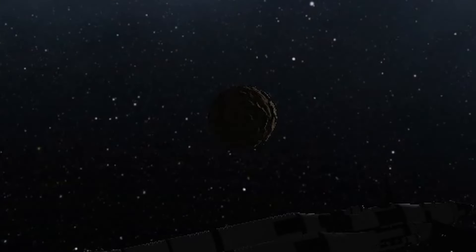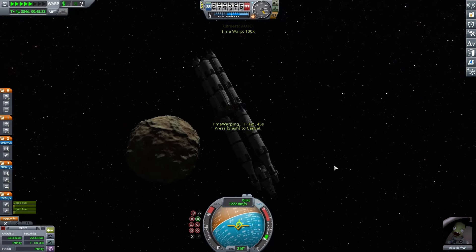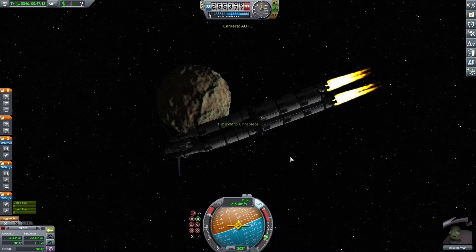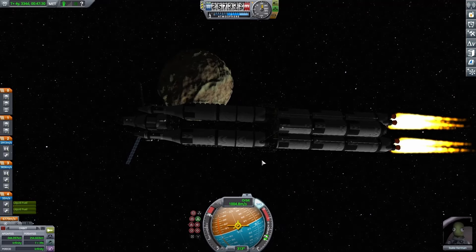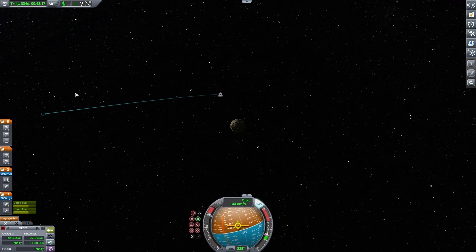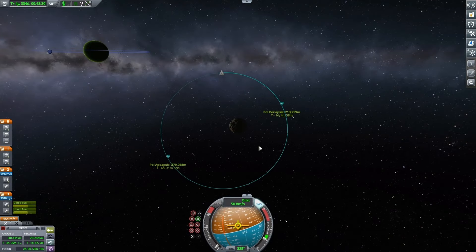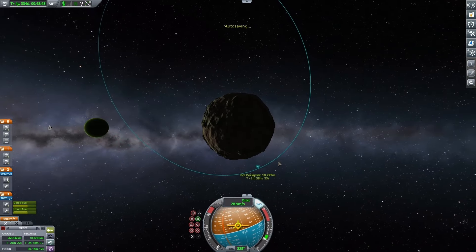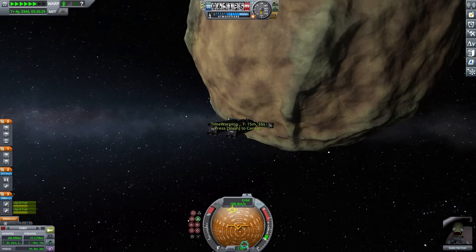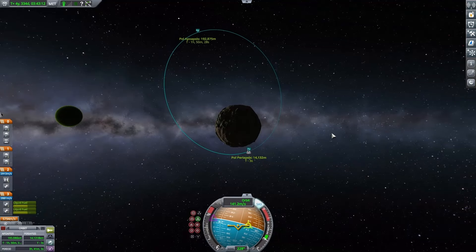I pulled over there and flipped around to be facing roughly the right direction, then warped so I'd be right on top of Pol. I warped a little too far and was slightly past the periapsis, but it was good enough and I started to do my burn to try circularizing. I figured I'd need to kill pretty much all my speed — I ran out of the second stage and went into the top stage. That's going pretty much as planned — I actually got a little extra out of that second stage. I finally got captured and tried pulling in my orbit, wanting the periapsis at about 14,000 meters.